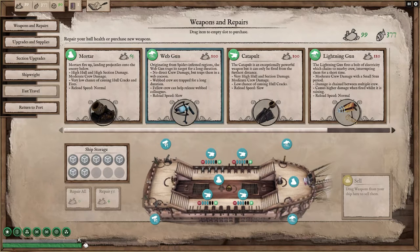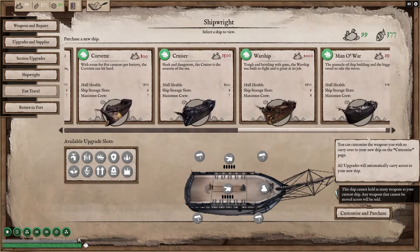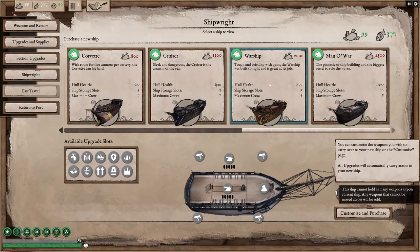Wasting one of your guys firing that when they could be doubling or tripling up on cannons and firing them that much faster — it depends on how you want to play. This ship is not built as a boarding ship, so I don't have spikes on it. Eventually I will go to that, but I'm going to wait until I have a bigger ship, probably a warship.